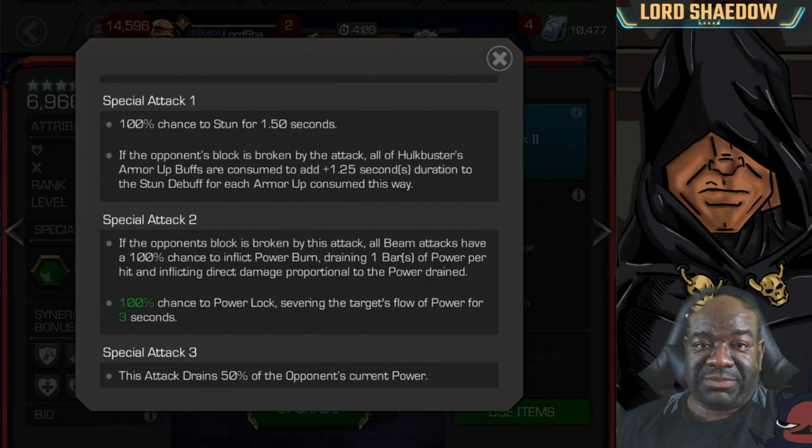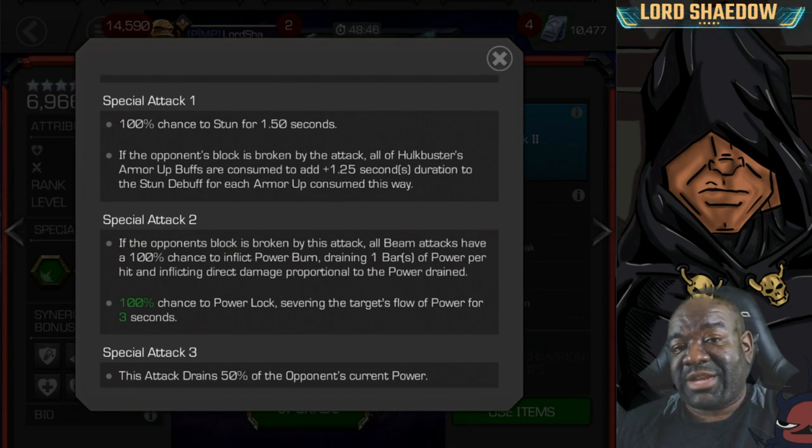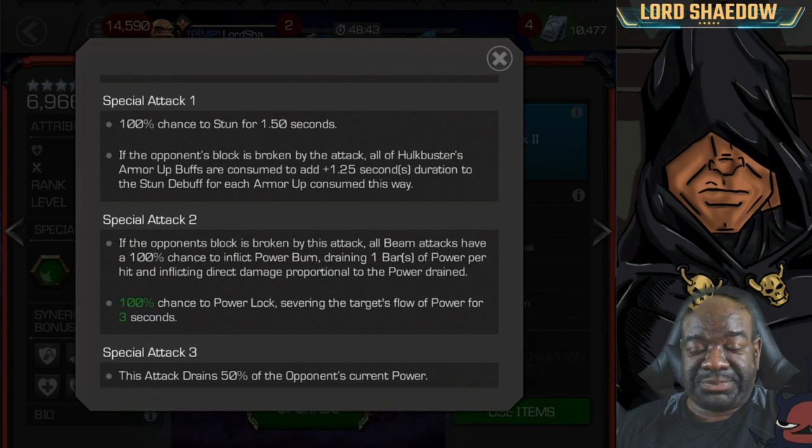So you break their block, they get stunned longer based on your armor up buffs, and you can start wailing away with heavy attacks. Special Attack 2 — again if it breaks block — has 100% chance to inflict a power burn on all beam attacks, draining one bar of power per hit and inflicting direct damage proportional to the power drained. Wait until they have three bars, then fire it while they're blocking — though be careful, the AI may fire a special three back.